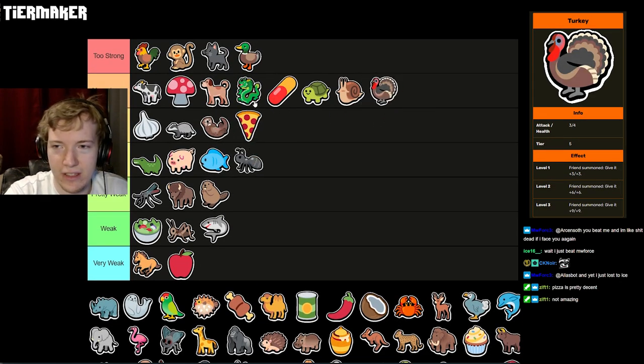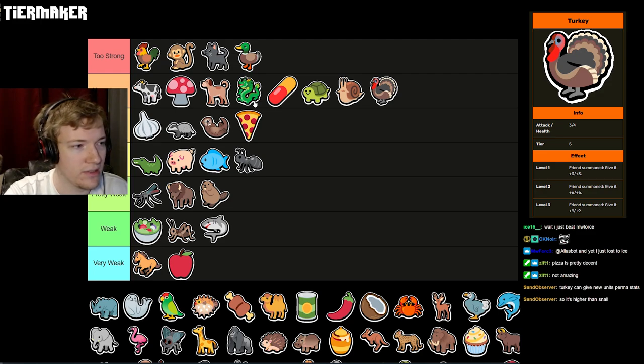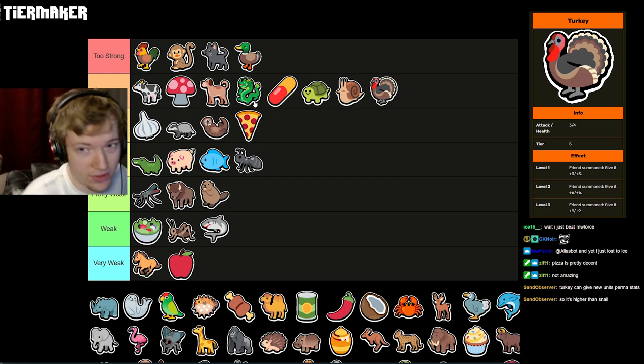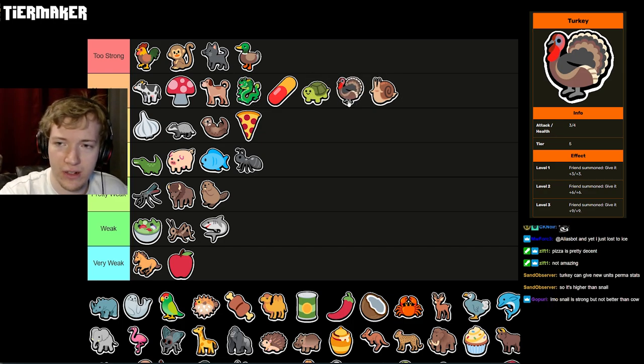Turkey is a strong unit that gets to go into Very Strong. It enables so many creatures to be good — it is single-handedly propping up the entire summoning meta by itself. Without Turkey, the summon meta is dead. Turkey doesn't even need to be just for a summoning build; you can use it to just get plus three, plus three on your units, which is really nice. I think I'd put it higher than Snail.